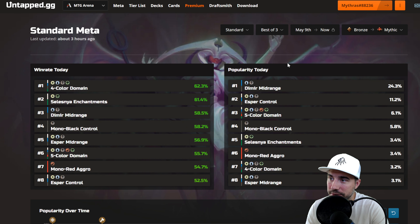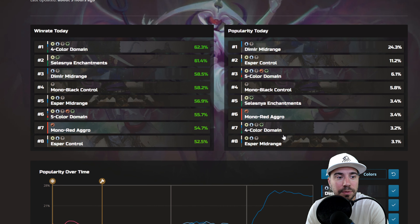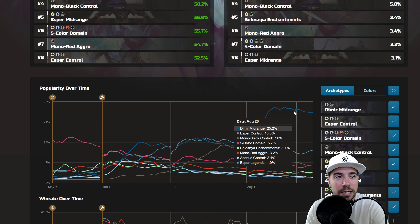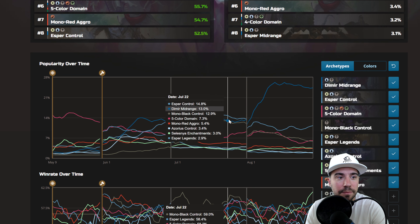Let's check out Best of Three. Here in Best of Three, we see four-color domain at the top, then Celestine Enchantments, Dimir Midrange, Mono Black Control, Esper Midrange, five-color domain, Mono Red Aggro, and Esper Control. It's heavily dominated by Dimir Midrange — you can see that huge takeoff there.